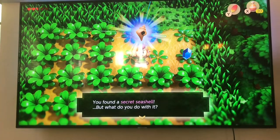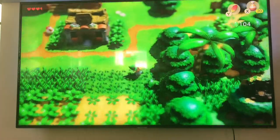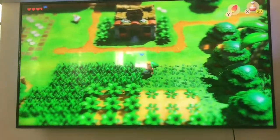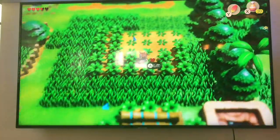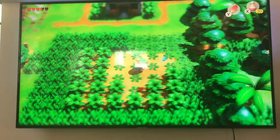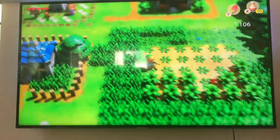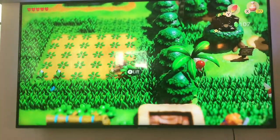Hello everybody, welcome to another episode of Corbin's Cool Stuff! Today I'm going to show you how to get some gems really fast. But real quick, if you destroy these plants right here, destroy all of them, you will get a secret seashell in one of these bushes. I already got the secret seashell.